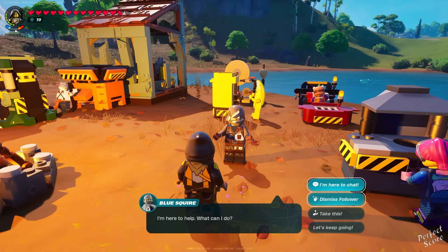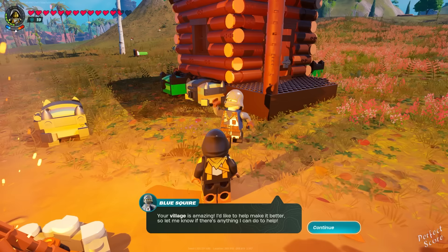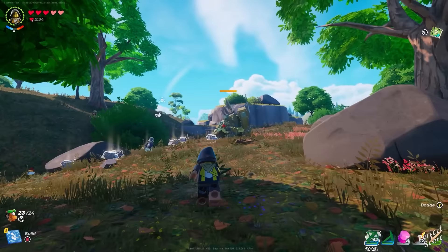You can have villagers follow you on adventures — talk to them and say 'let's explore' and they'll join you; you can also dismiss them later. If you find spare weapons like a pickaxe, forest axe, or sword, give them to your following villager. They'll help you attack and destroy things, and if you give them multiple weapons they can save all of them and switch to the right one depending on the situation.